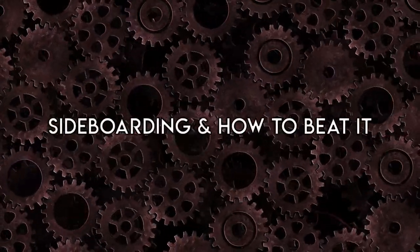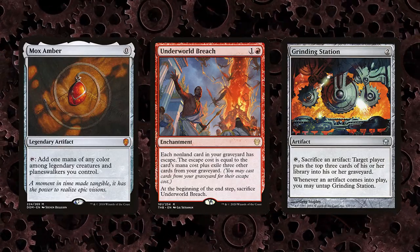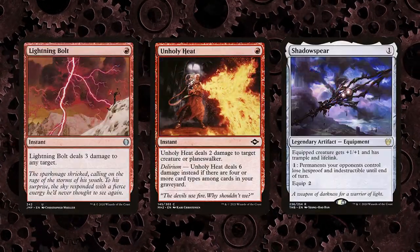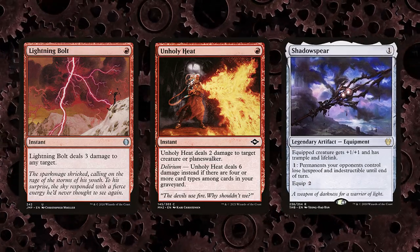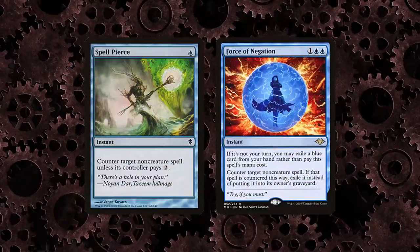Sideboarding and how to beat it: many pieces in the deck are critical to enabling the combo, but there are also many flexible slots, primarily removal spells and random one-offs like Shadowsphere. The sideboard itself is mostly targeted against specific archetypes or used for protecting the combo.